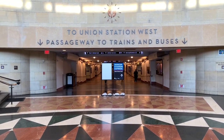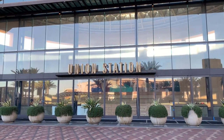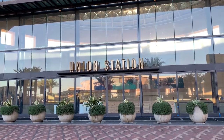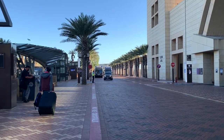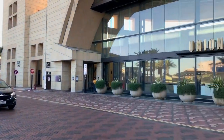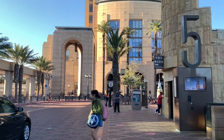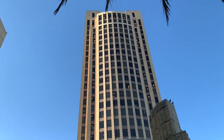Pretty cool architecture. Here is Union Station East from Vignes Street, and here are all the bus platforms. And as we pan to our right, here is LA Metro headquarters and Metrolink.